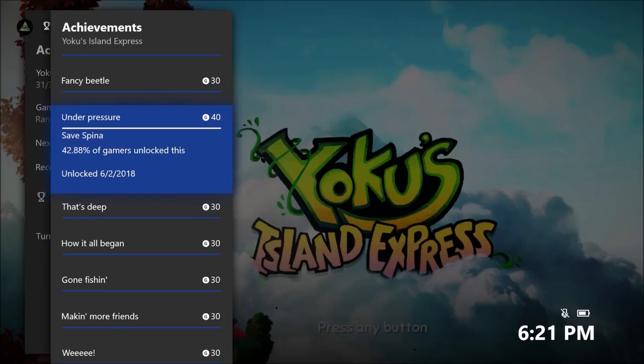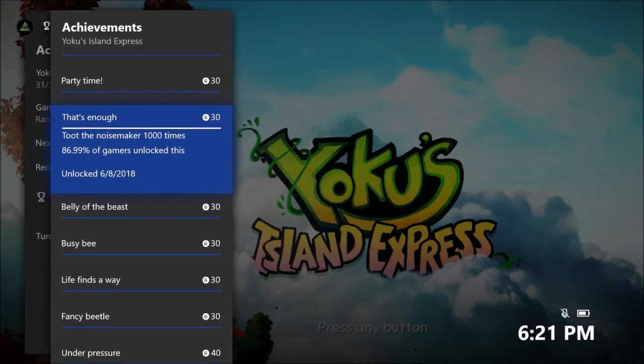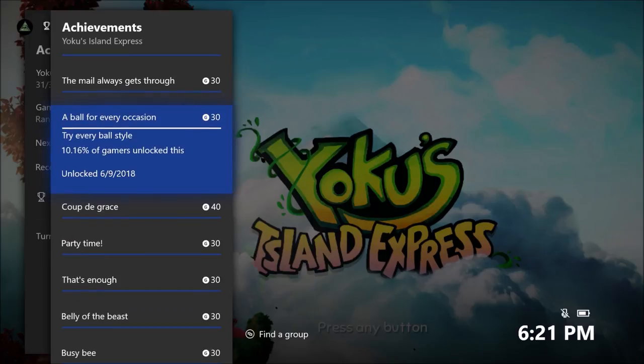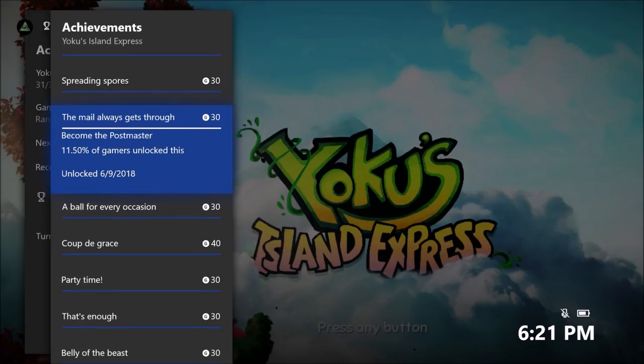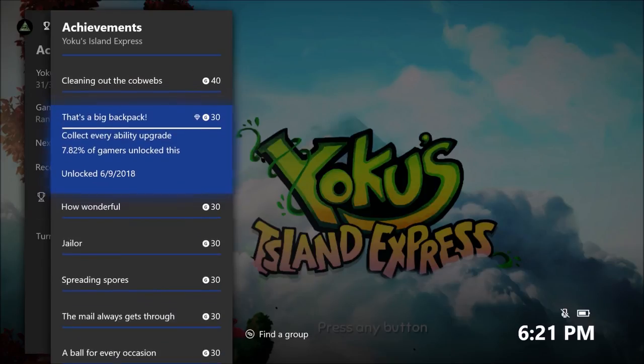Nothing crazy. You don't need a guide to go through this game, which is awesome. The game will unlock stuff that shows you where collectibles are. There are only the scarabs where it doesn't show you where they are, but on IGN they made a guide showing all their locations, which I'll link in the description below. If you know about the scarabs from the beginning, you're not going to miss any because they're easy to get.